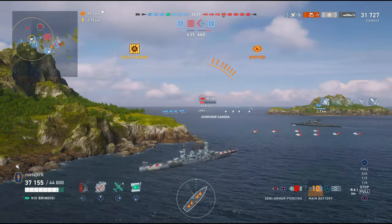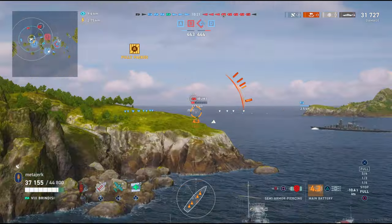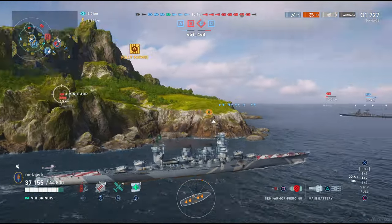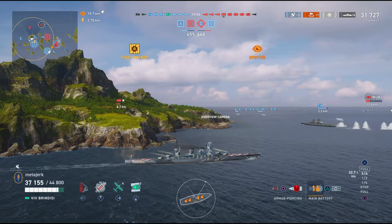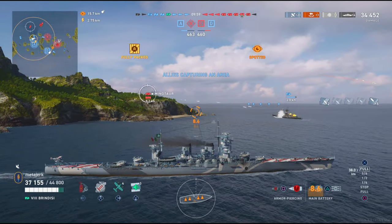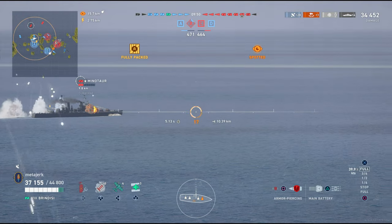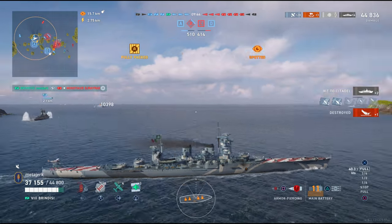I'm not aiming at the right spot on the Atago, but I might as well keep using SAP because my AP would just bounce and ricochet at this angle. Don't forget the AP is there — while it isn't anything to write home about, there are no improved penetration angles and no short fuse. You do need to recognize when a situation presents itself where you can actually use it, like a Minotaur coming around broadside. There goes our shot — and that will be the first ship sunk this match.